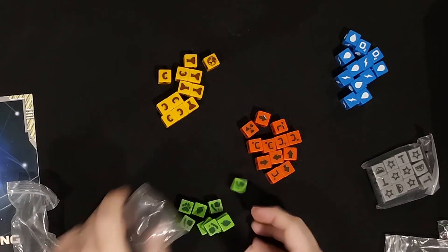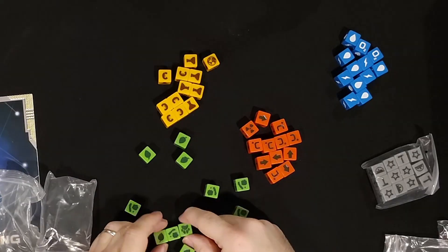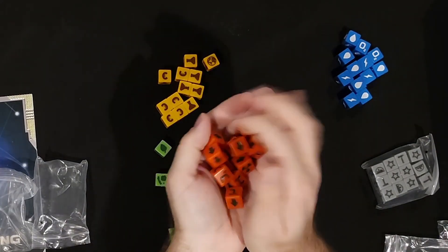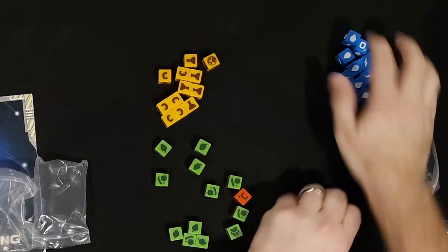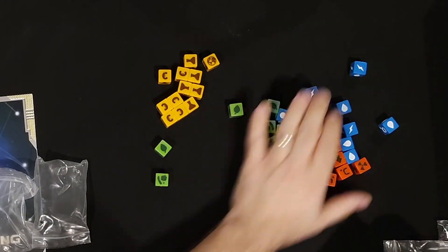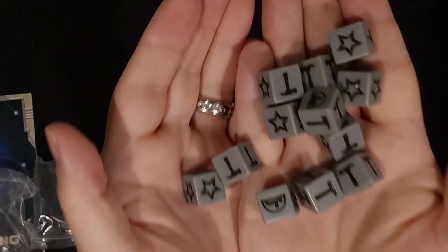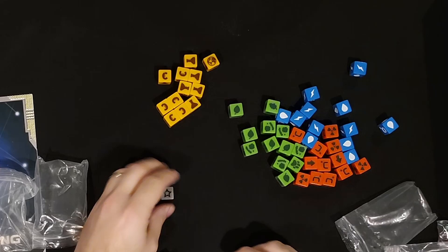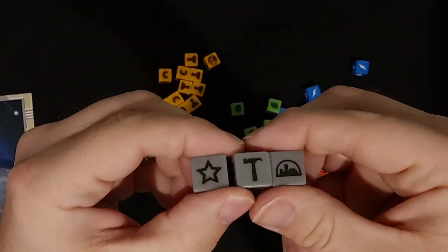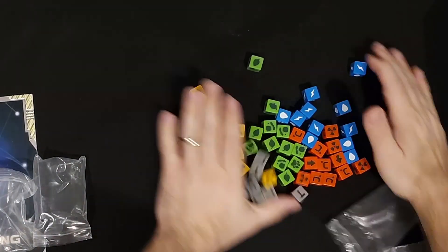We've got the green dice — these are nice. We've got the leaf, the microbe, and the animals. Let's get a closer look at these ones as well. And we've got these guys right here: titanium, steel, and the city symbol. These ones I can show a little bit closer up as well. Lots and lots of dice.